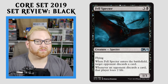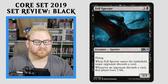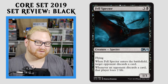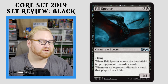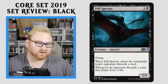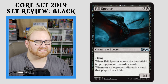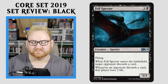Moving on here, we have Fel Spectre — a 4-mana 1/3 Flyer. When it enters the battlefield, target opponent discards a card. And whenever an opponent discards a card, that player loses 2 life. That's an ability that kind of happens over and over again, which means this card might be pretty good in a mono-black discard deck in Standard. Your opponent's already going to lose 2 life when this enters the battlefield thanks to its own trigger. So it's losing 2 life and a card — super good. Being a 4-mana 1/3 flyer is also okay in Draft and Sealed. Especially good in the mid to late game when they have big bombs or removal in hand.